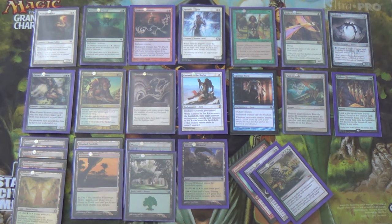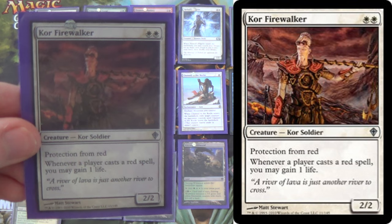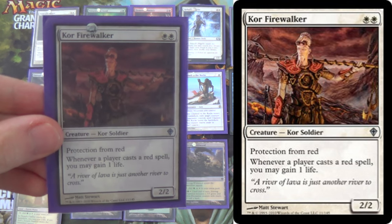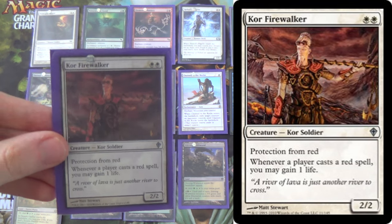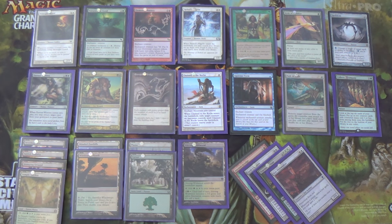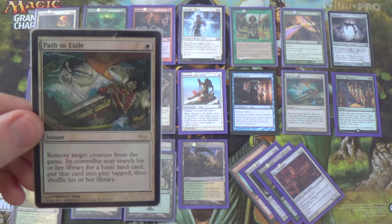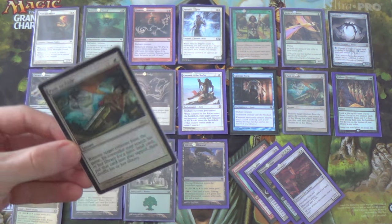We have Core Firewalker as a 2-of — a little burn hate. Protection from Red stops their creatures. It gains a little bit of life as well, and kills most of their threats except Monastery Swiftspear if she has prowess. Two more Paths to Exile for decks that need cheap removal used against them — Zoo, Burn, Infect, very low-to-the-ground decks.